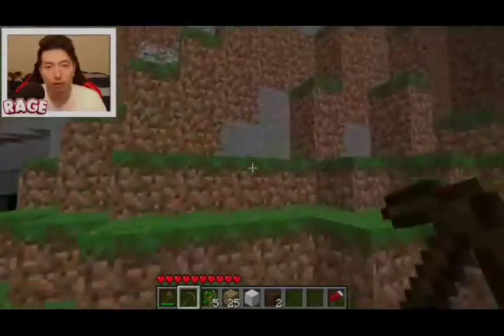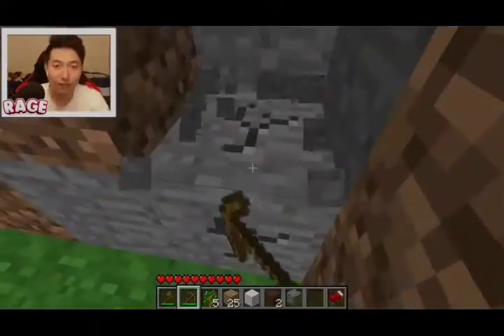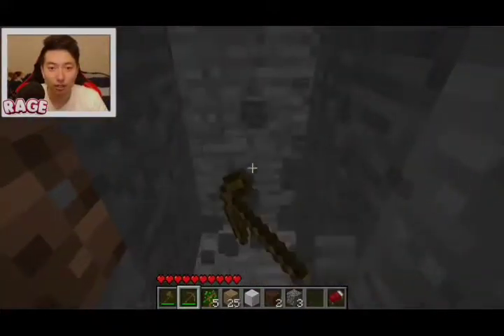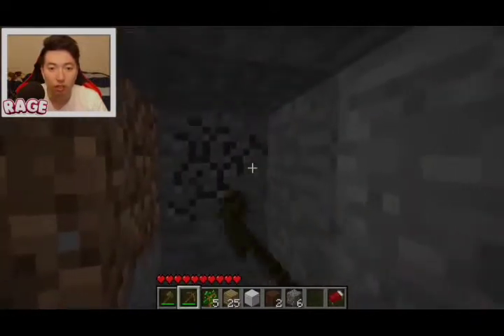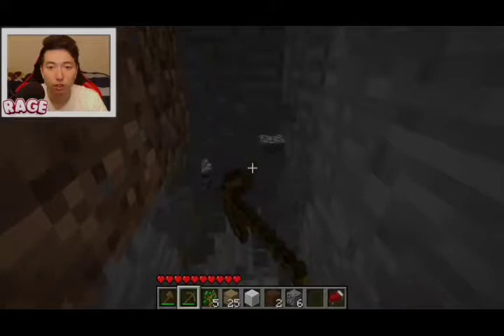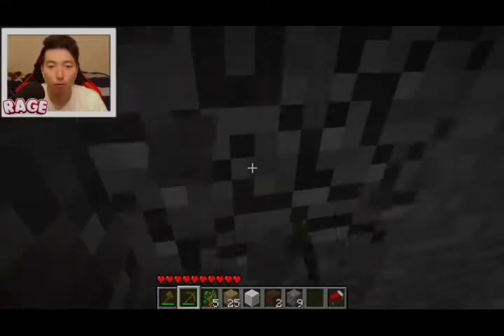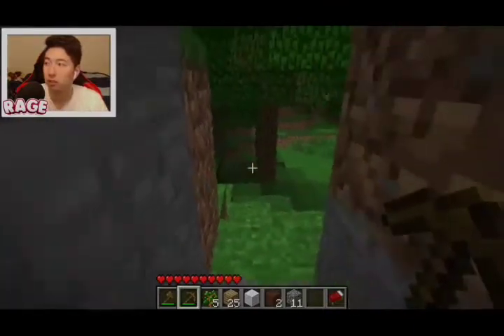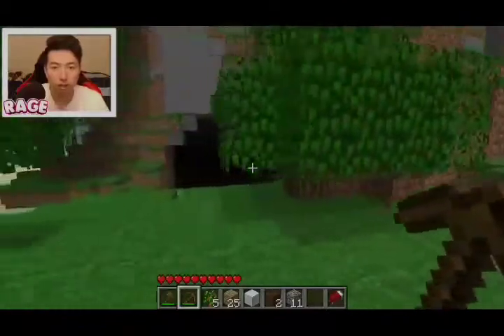I'll get stone from this side and then craft myself a stone sword instead of going into the cave and killing myself with that skeleton. The cobblestone looks super different as well — this is like the first cobblestone texture they had before. Okay, I'll take one more. Perfect, this is good.